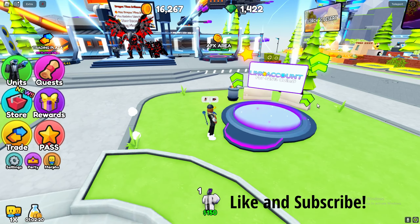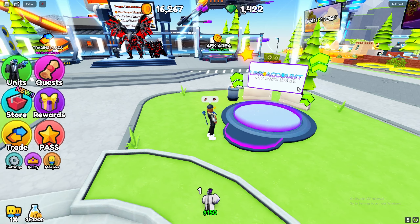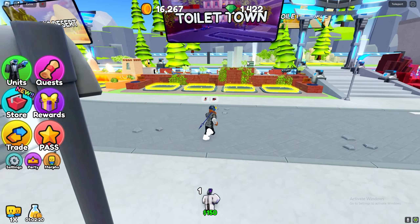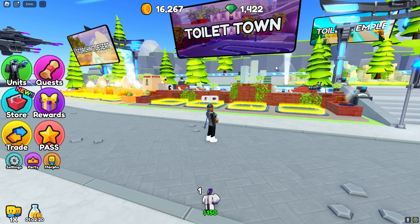And if you come over here, you want to also make sure that both of them have the link account coin boost active because this also gives you 25% more coins. The second step is you want to make sure you're playing Toilet Town on Hard or Insane, whichever one it is. If you're doing Insane, you have to beat it within 10 to 13 minutes. If you don't, I would recommend going down to Hard, and beat that within like 6 to 9 minutes around there.